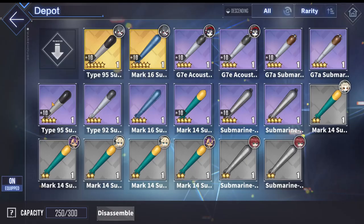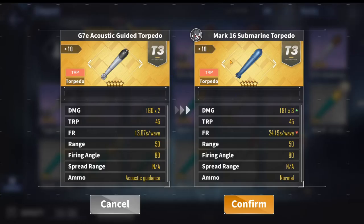The third golden torpedo is the Mark 16 Submarine Torpedo, which shoots a wave of three torpedoes instead of two. To balance this out, the fire rate is almost double the other two, which is a major downside because consistency is key — sometimes battles won't last long enough to fire a second wave, or your submarine may not have enough oxygen to shoot that second torpedo.